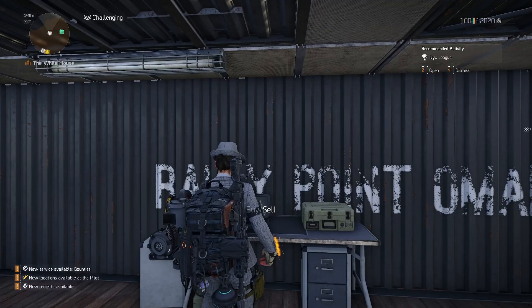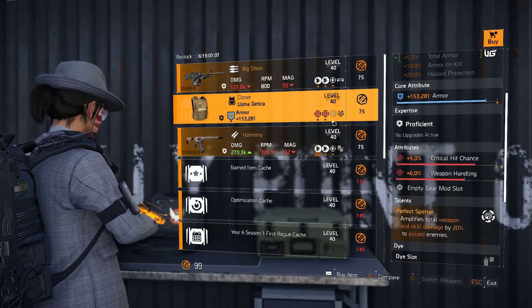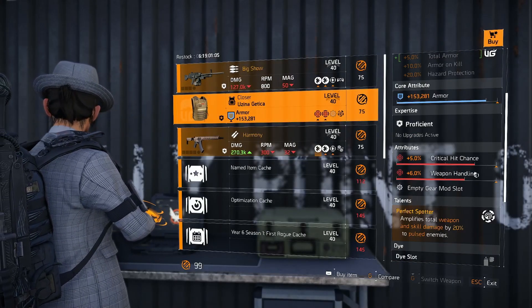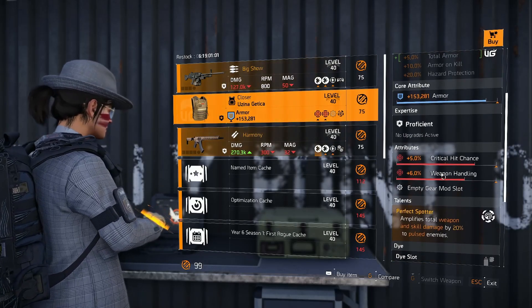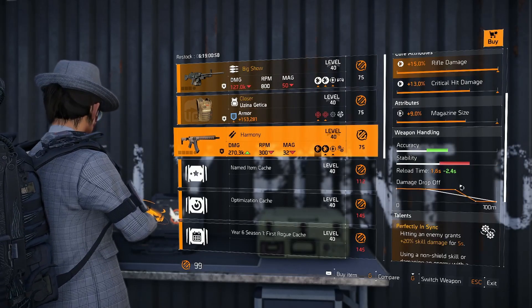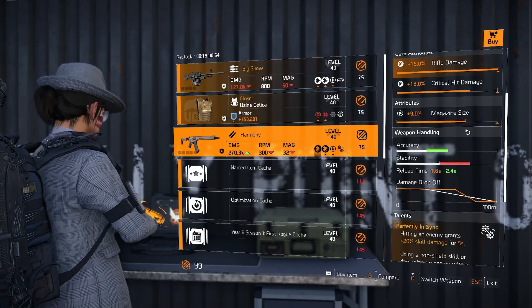I almost got excited at the countdown vendor. There's a big short if you want one. There's a holster that looks like it's double red but it's crit chance and weapon handling — so close to crit chance crit damage, but it might be worth picking up anyway if you want to try it. The harmony is okay rolled as well, you can just swap the magazine size out.